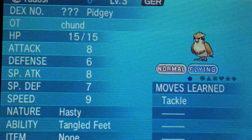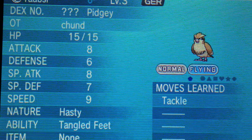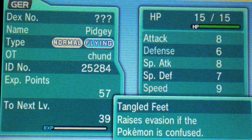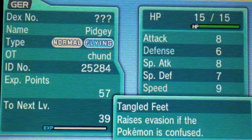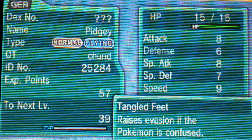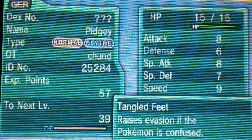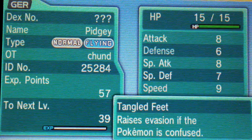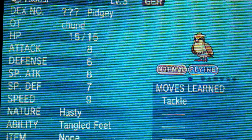Hopefully I won't get something so high of a level we can't use. Level 3 from Germany, that's nice. Tangled Feet — interesting. It braces evasion if the Pokemon's confused, so that would actually be pretty helpful in a double battle with Pizza, because Pizza's special move is Teeter Dance. Not a bad nature either — beneficial to speed.